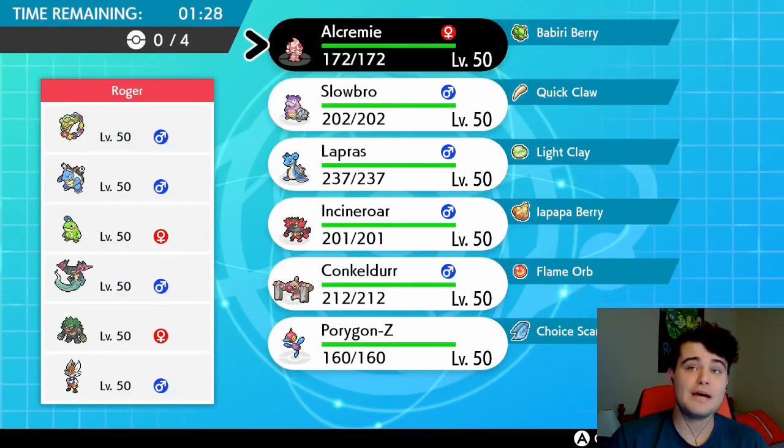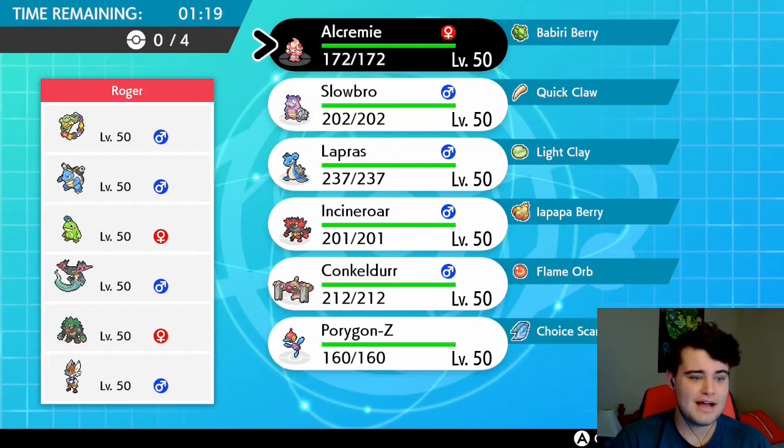We have moved up to Rank 7, which puts us in the Great Ball tier. We've got a battle against Roger, who's got a very standard-looking team. I'm expecting a rain lead to go off.